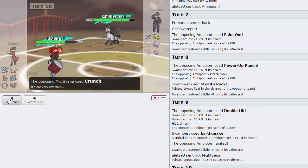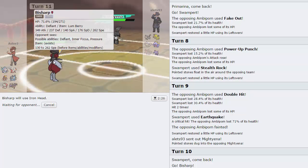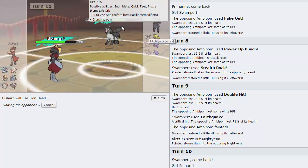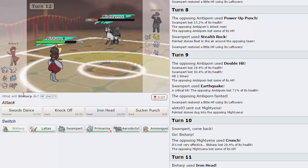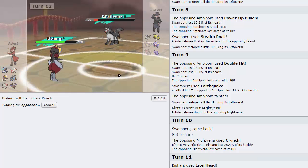He goes for Crunch — he takes Life Orb recoil. I go for Iron Head because we Speed Tie. If he wants to go into Sableye that's fine — I'm Lum Berry so I'll just attack it. He misses Play Rough — unfortunate, but I get to go for Sucker Punch to take him out. We won the Speed Tie. Sucker Punch takes him out — fantastic.